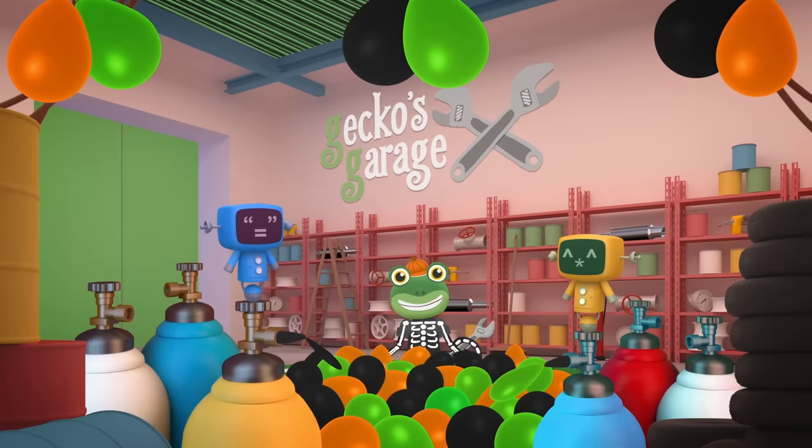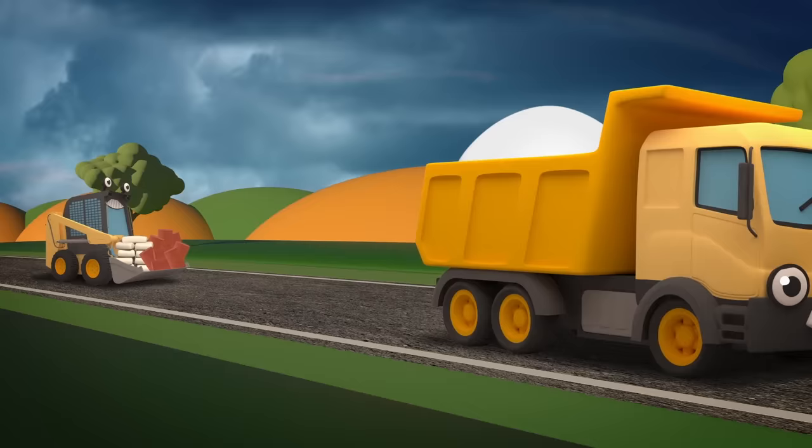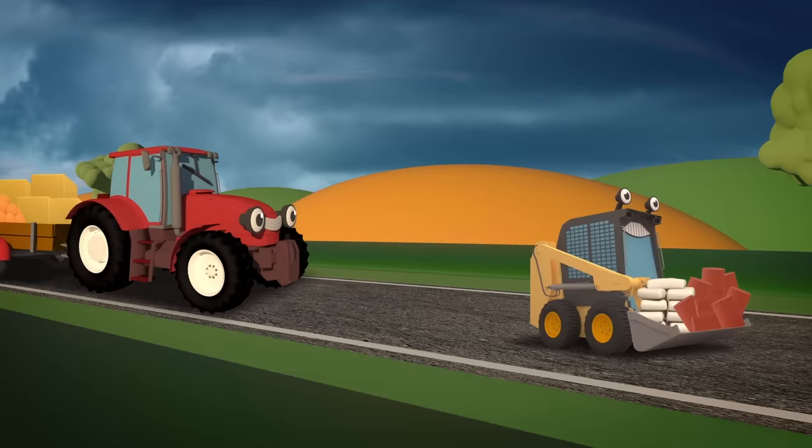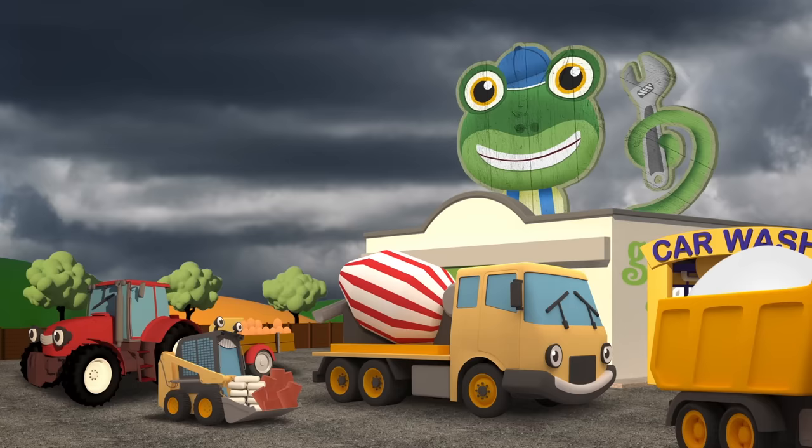The trucks are going to help me make a spooky Halloween cake for the party. Here come the ingredients! Dylan is carrying the flour. Sid has the cocoa powder and the sugar. Trevor has the butter and the eggs, fresh from the farm. Celia's here to mix all of the ingredients together in her rotating drum. This is going to be an enormous cake!